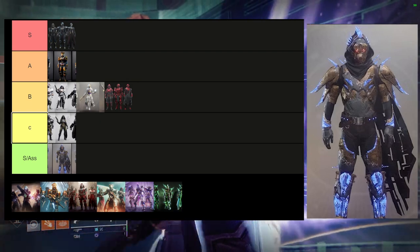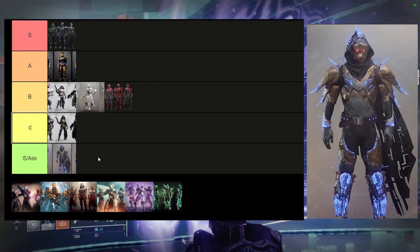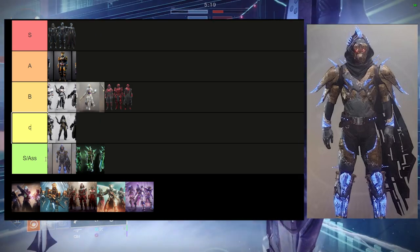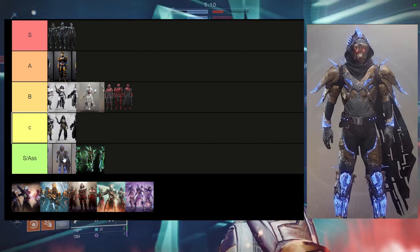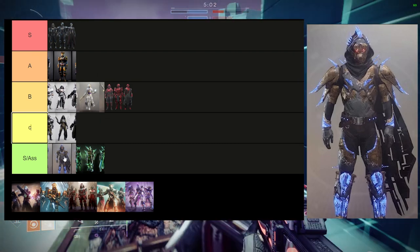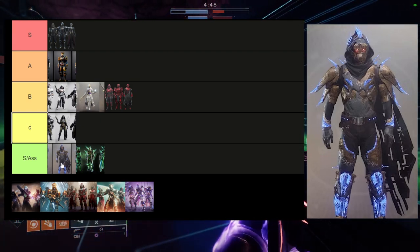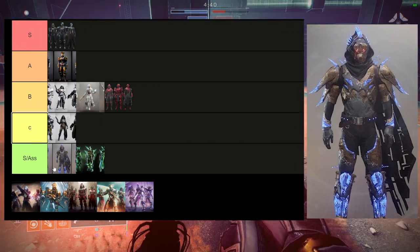This one is definitely S slash ass tier. The reason I have it in that category is specifically because it's not only an armor set that shaders really terribly — it has like a rock-type texture that does not change color — but it's also a reskin of an eververse armor set that we had in season two, which is Curse of Osiris. That's also why it's here, because it's a reskin of an eververse set, which is still something I will never not hate. We could have gotten some cool things with that raid, but no, they gave us a reskin, which is fucking hilarious.